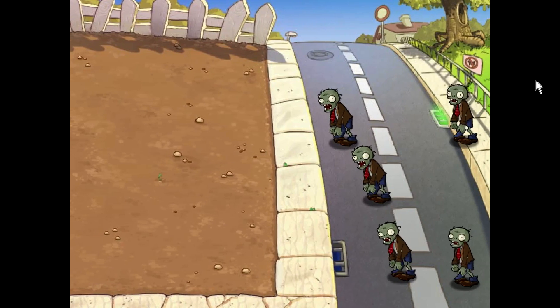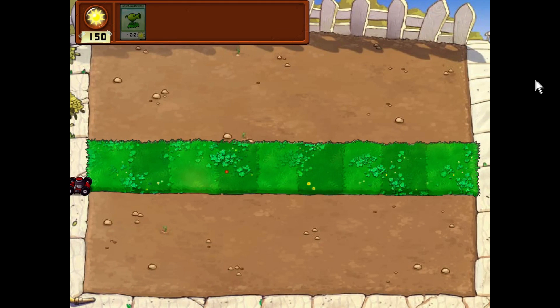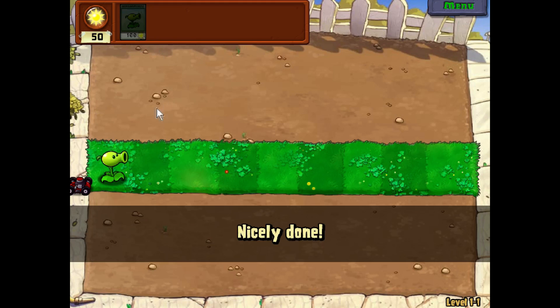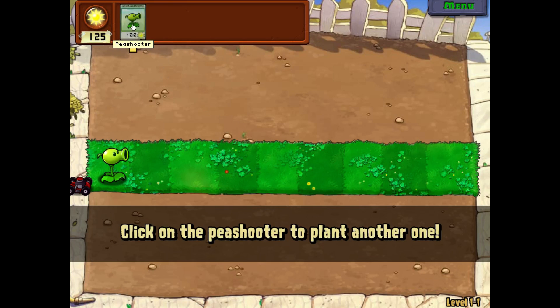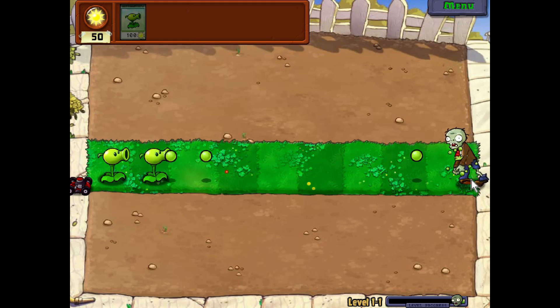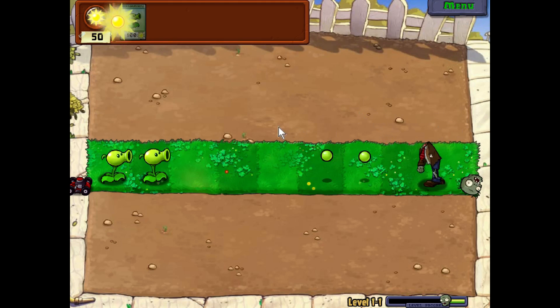So if you have no knowledge of what this game is, it is keeping the nasty zombies away from the house using plants that will shoot peas. I'm clicking on sun, which is our currency. When I have 100 sun, I can put another pea shooter down. When the zombies start walking on the grass, they will start being shot by the pea shooter.